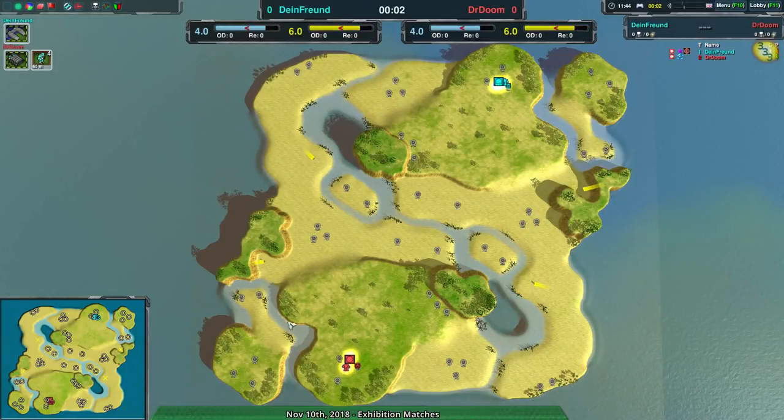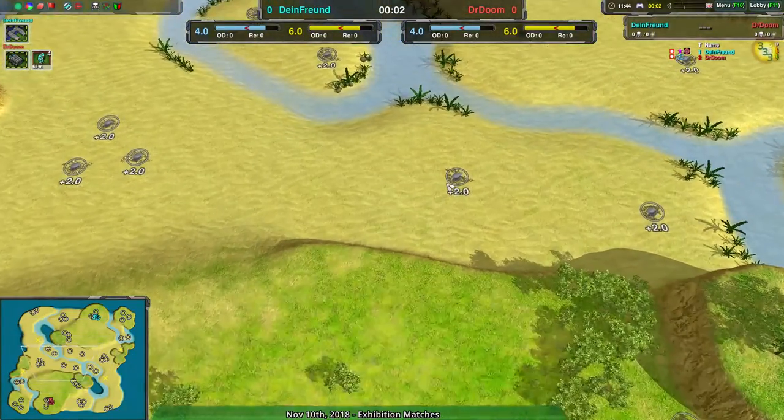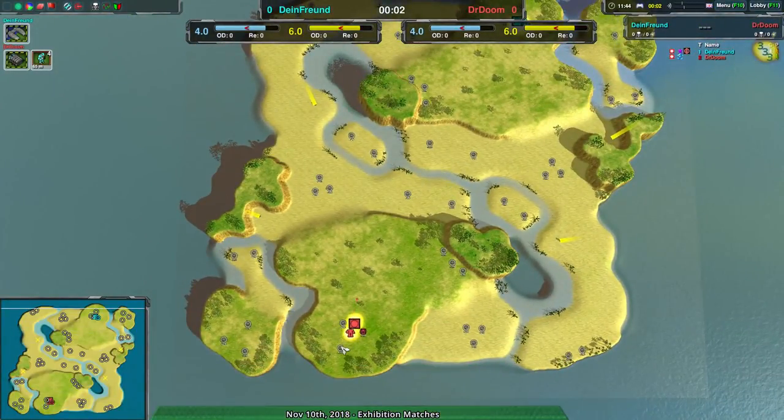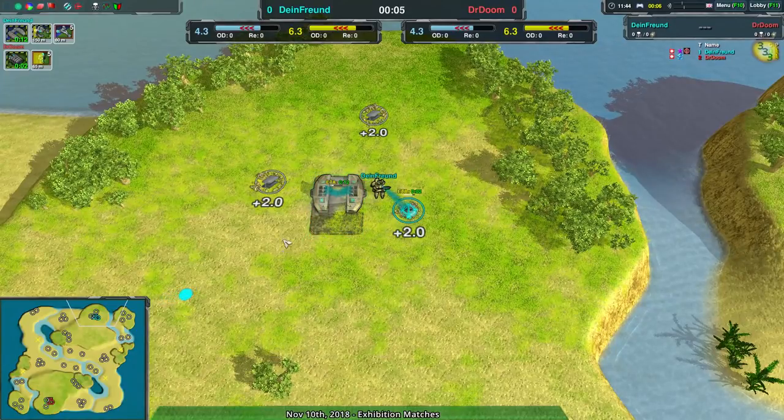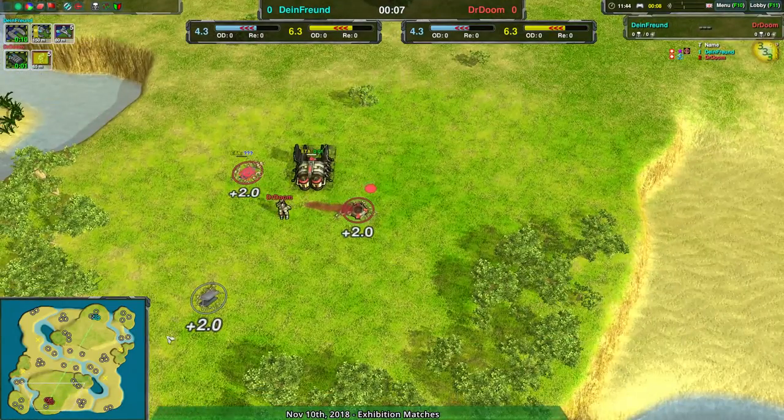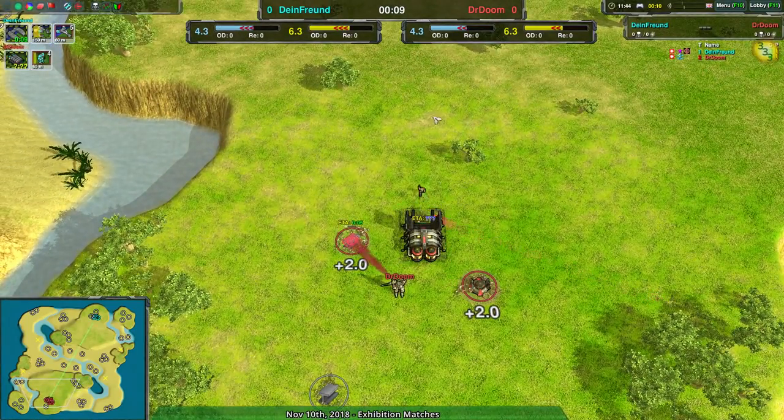Welcome back everyone to Nanolades of Dain. Our main hero is Dominic or Shadowfury, and we have another match — a longer match between Dimefront and Dr. Doom on Adansonia. Dimefront is going for Hovercraft Factory, which we don't see very often, and Dr. Doom going for the Cloakiebot Factory, which we see all the time.